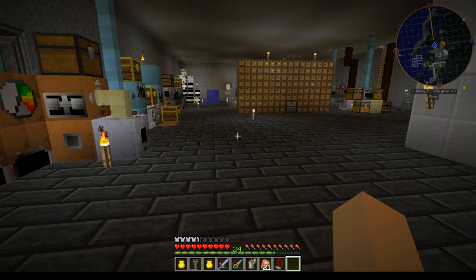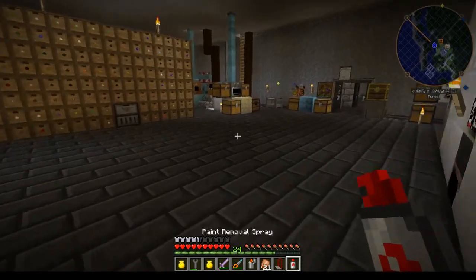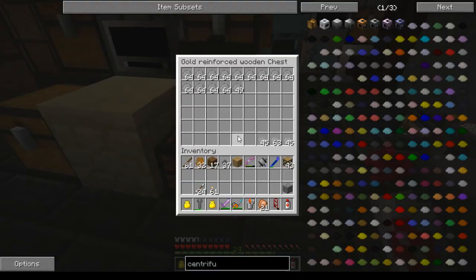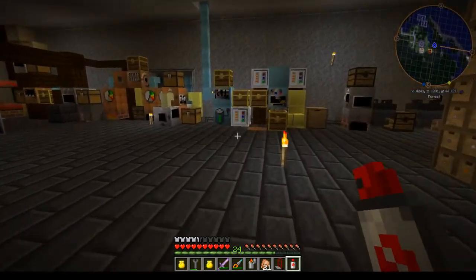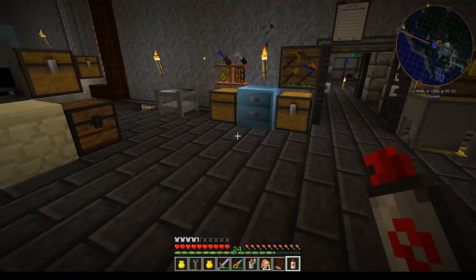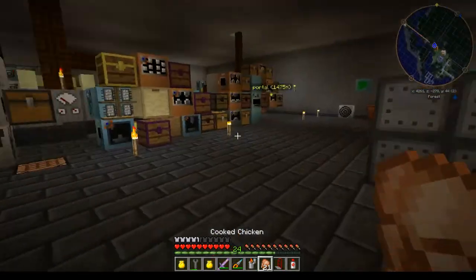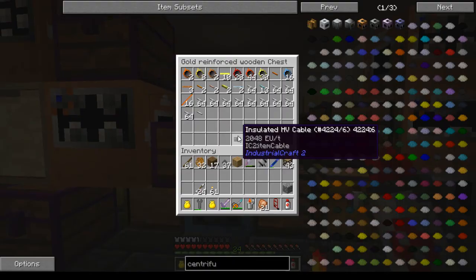One other thing I forgot — it's not in the change log — he was supposed to have fixed not being able to unpaint a chest. Well, that's not working either, so I'm going to have to check on that with him, because he said that was a bug that he had gotten fixed.